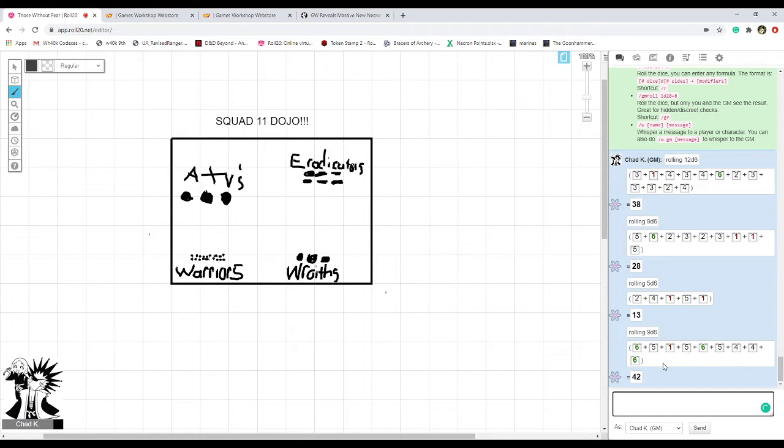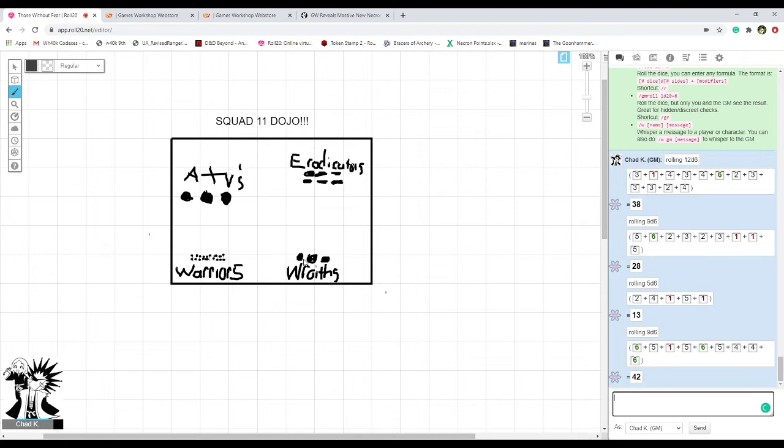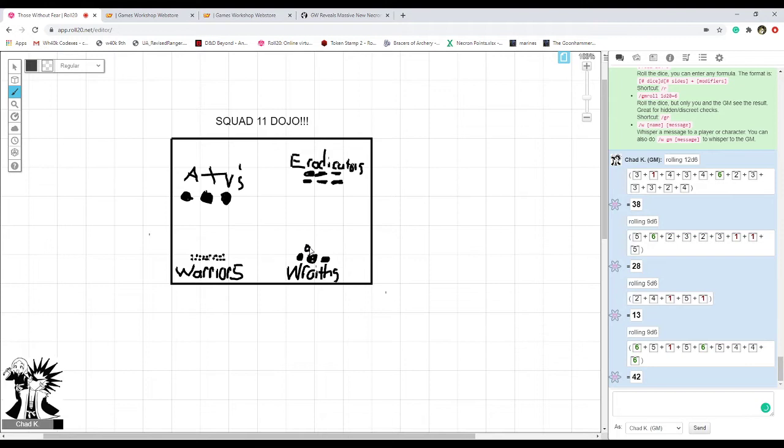You roll nine d6 and put all the 5+ results into a pool — let's say you get six 5+s. You then divide by the wound characteristic of the model: three wounds per wraith, so every three 5+ results brings back one wraith. With six 5+ results, that's two wraiths coming back. That is the way multi-wound reanimation works.